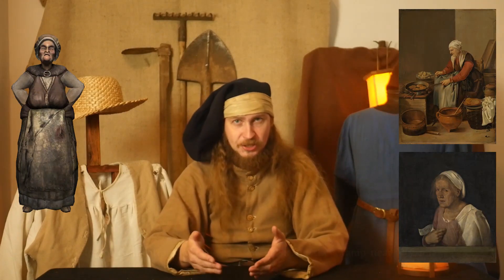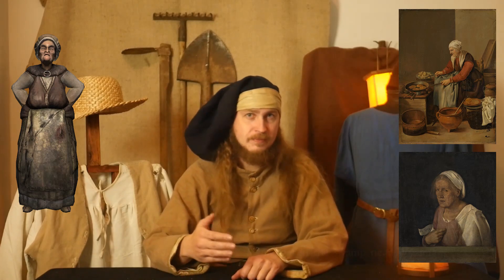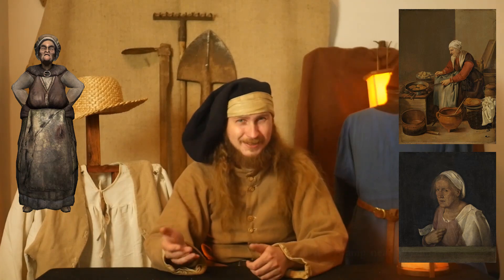Last but not least we have the character of the old lady — some skirt, shirt or tunic, apron, headscarf and some cloak. Pretty functional and complex. Those are the most common characters or models which you will encounter many times. Then you have more special ones which you will encounter just a few times or just once.